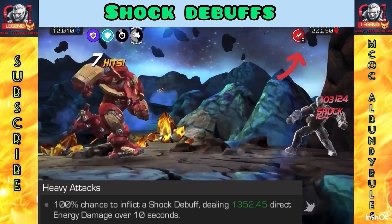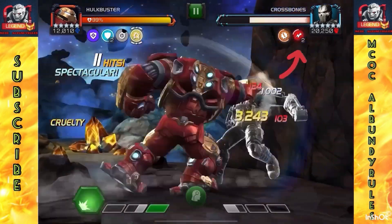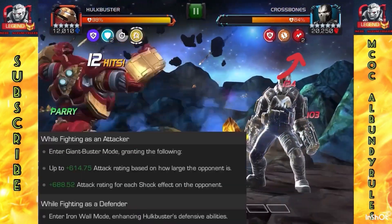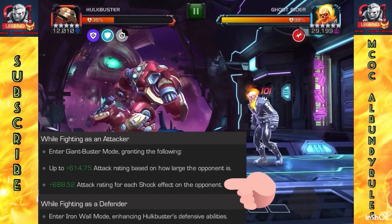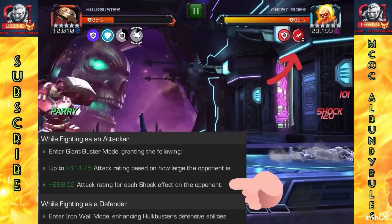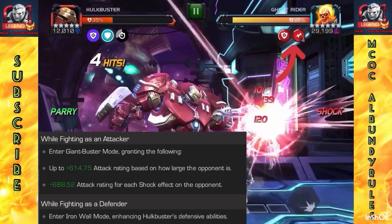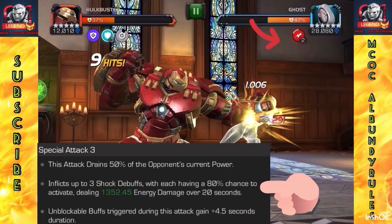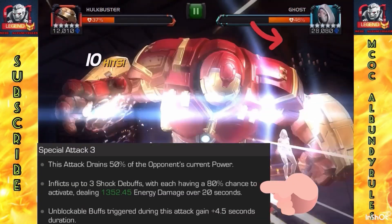Shock debuffs are where Hawk Buster gets his big damage. You get a shock debuff giving good direct damage, and anytime you do a heavy you can also get that extra shock effect on the attack for each shock effect. So if you stack these shocks you get more attack — that's the big thing. Parry heavy, lock them in stun — I'm going to show how to stun them and get those heavies going.